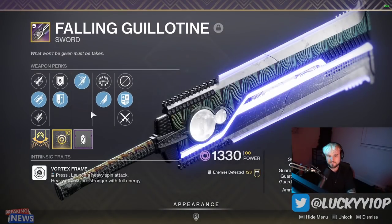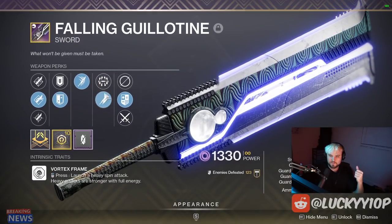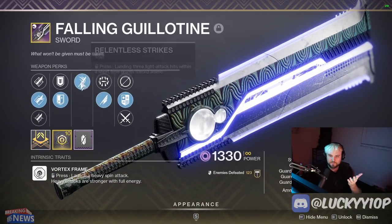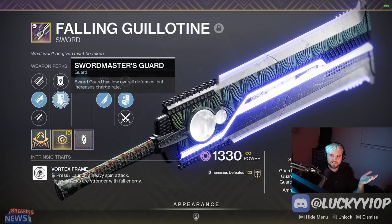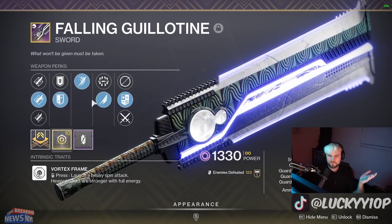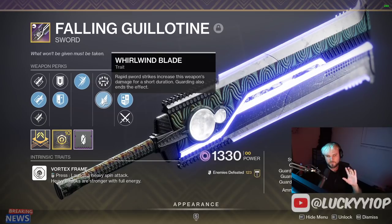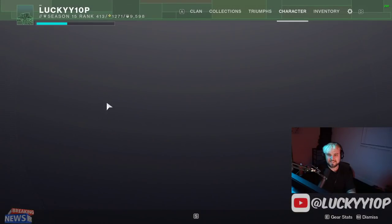Next is the Falling Guillotine, which has a sort of double god roll — surrounded and whirlwind blade. If you know, you know — this sword was the king of PvE for a long time. It's not the same anymore but it's still very strong, and having the five-out-of-five god roll feels great. With dual perks it's almost like a six-out-of-six god roll, which adds a cool element. We'll see if Bungie makes six-out-of-six the new terminology in the future.